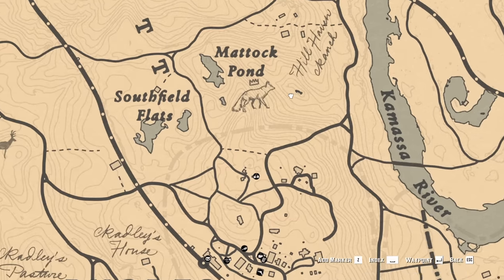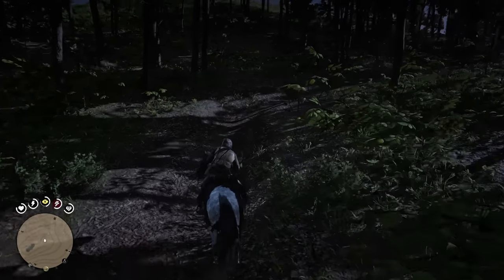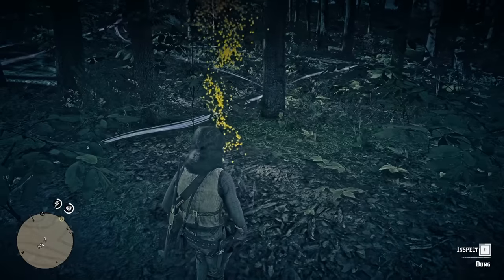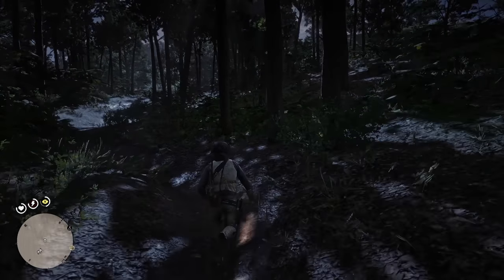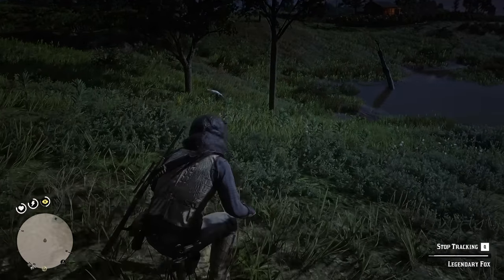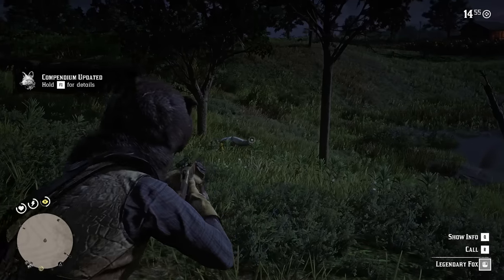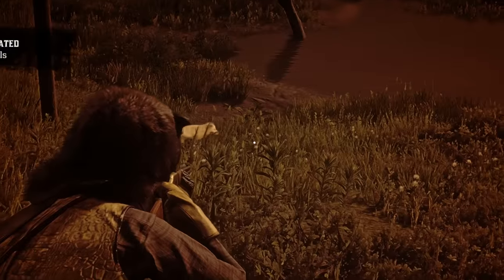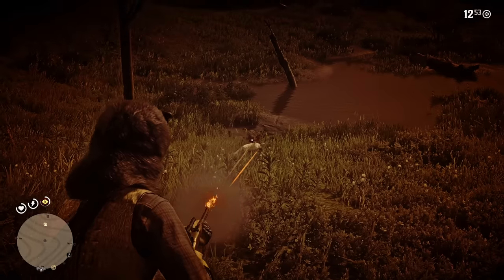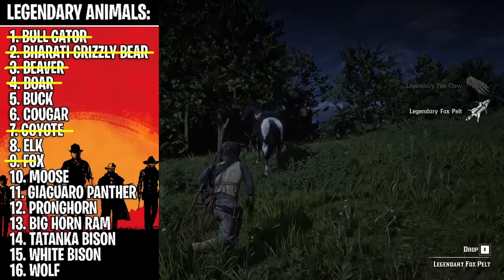The next legendary animal we're going to be hunting is the fox. I didn't see the legendary animal territory pop-up so I'm guessing it didn't spawn — wait, I think it did. Legendary fox. It didn't give me the pop-up but I found the legendary fox trail, so it's fine. Hello — oh, that's a cool looking fox, dude. I'm sorry, little one. Okay, I think we got him. That's the legendary fox done.